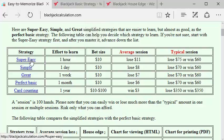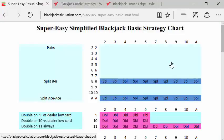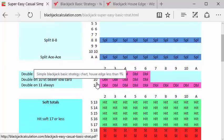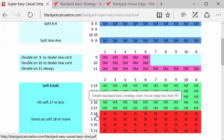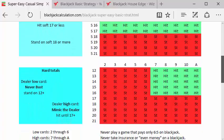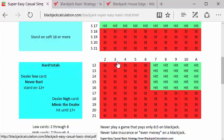Let's take a quick look at the super easy strategy. Here's the whole strategy: split eights and aces and don't split anything else. Always double on $11; double on $10 or $9 versus a dealer $2 through $6. For soft totals, always hit soft $17 or less, always stand on soft $18 or more. If you have a hard total that might bust — $12 through $16 — always stand against a dealer low card, always hit against a dealer high card, and always stand on $17 or more. That's the complete strategy.